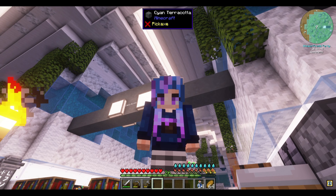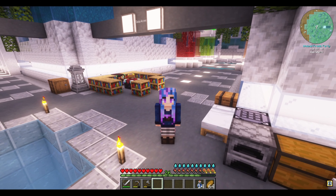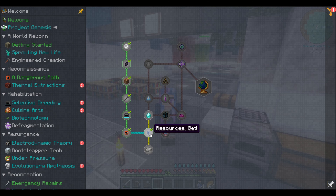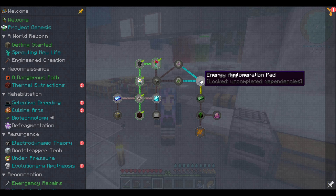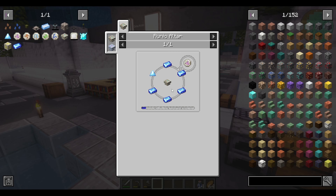Basically, I need to do some trading, but we don't have villagers, so I'm going to have to trade with piglins, and this is why. I've been looking through the quest progression. First place I looked at was under Project Genesis. We made it under Resources Get, and then this branches out. Thinking about getting this little thing over here, which says we work in biotechnology, and then work into engineered creation.